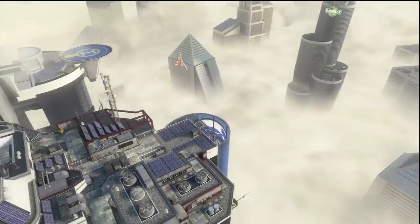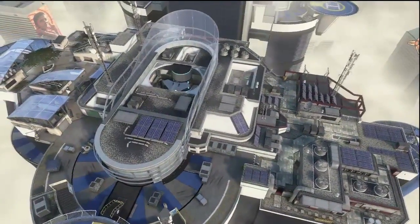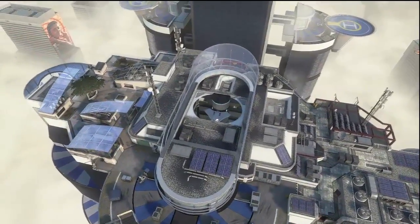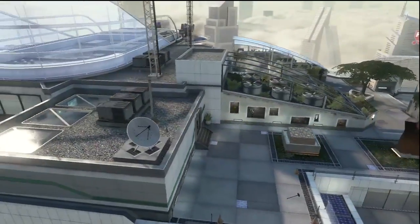Welcome everybody to a walkthrough as well as gameplay tips and spots for the new map Vertigo on the Uprising DLC. This is a much larger map more reminiscent of the Modern Warfare 2 High-Rise and has a definite feel of downhill.